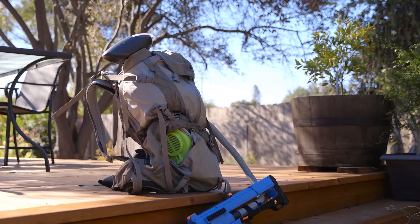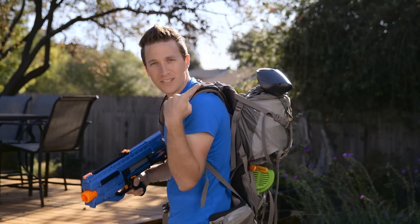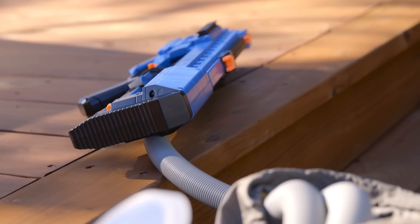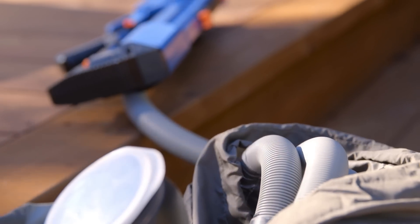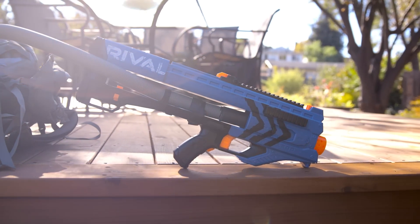This is a backpack-fed blaster with a 270-round capacity. This hopper is currently empty but can hold an additional 60 balls, and it also makes for very easy reloading. This is essentially a bunch of coils inside here with a blower that I can turn on and fire full auto on my modded Zeus.